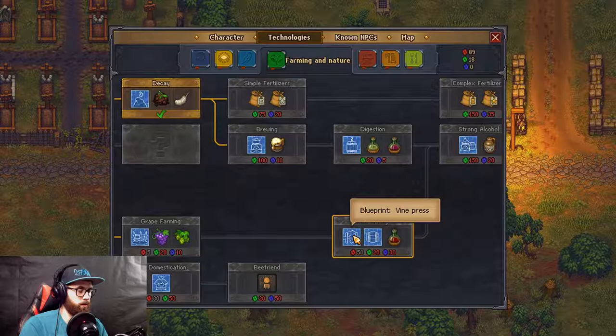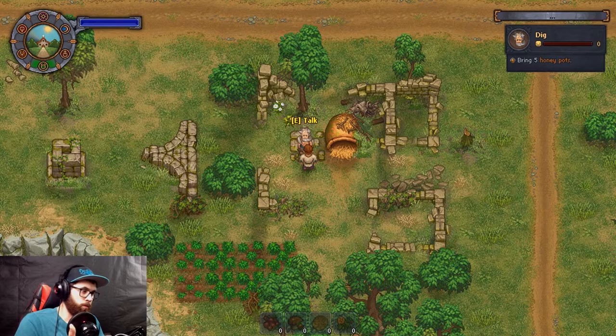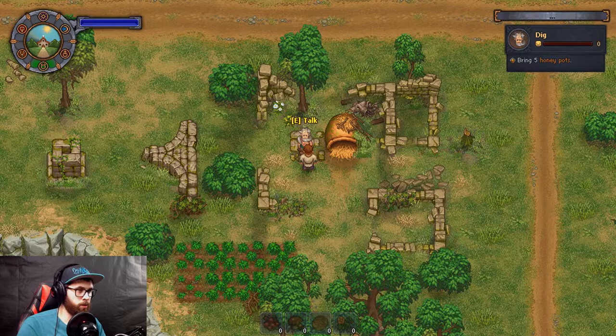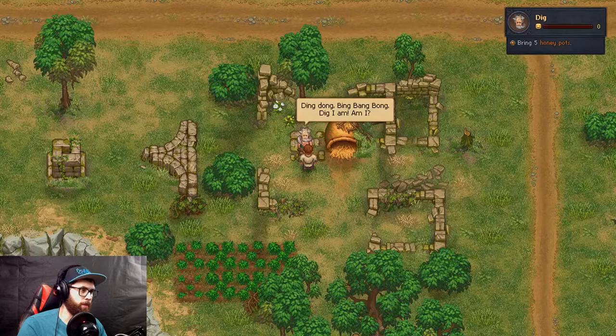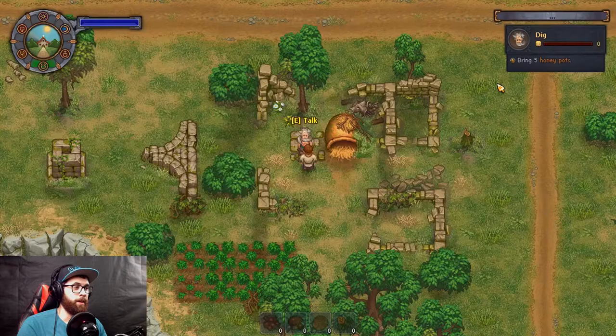I think we need a vine press. We don't have one, so I'm going to go to town and see if anyone sells it. I looked absolutely everywhere — the blacksmith, the woodworker, the stone mason, the farmer, everywhere. Then I come across this guy and he goes trade — and here it is! We don't have enough money though, so we're going to find some stuff to sell, maybe some firewood.